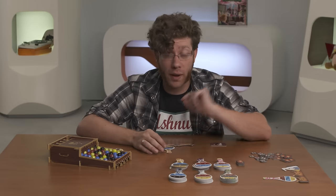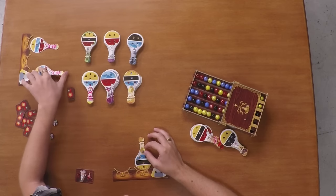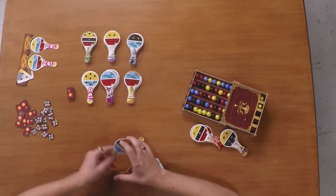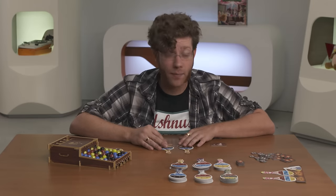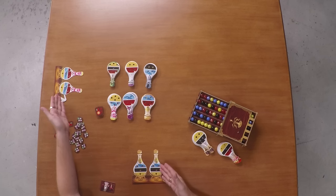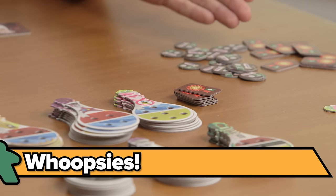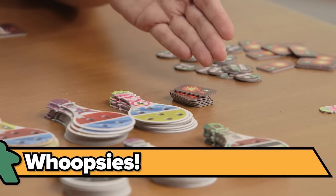Then, starting with the last player, pick a second potion and continue going counterclockwise back to the first. Place both of these potions in your lab. Lay out the little help tokens and skill tokens for easy reach. Then stack the amount of skill tokens into a pile based on players.